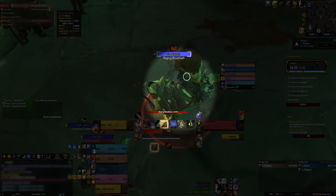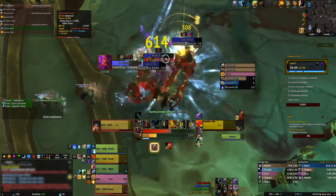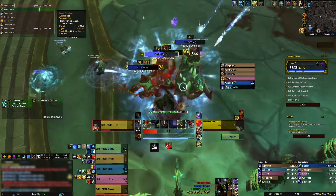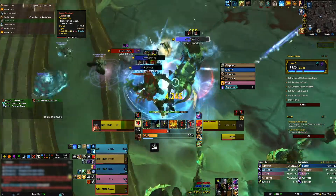The Raging Bloodhorn only casts one ability and can't be CC'd. Raging Tantrum inflicts a moderate amount of physical damage every 2 seconds for 4 seconds to enemies within 50 yards. It sounds like this would only deal damage twice but in my logs it shows 3 ticks. Either way, pop a defensive for this cast to decrease the incoming damage.